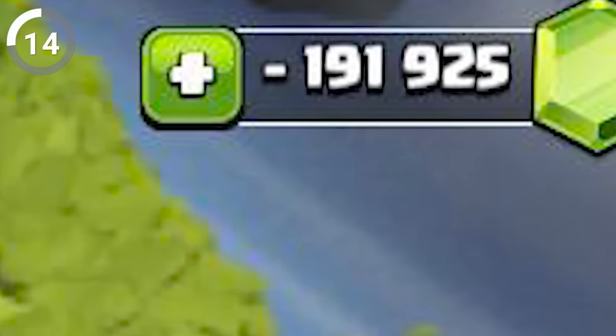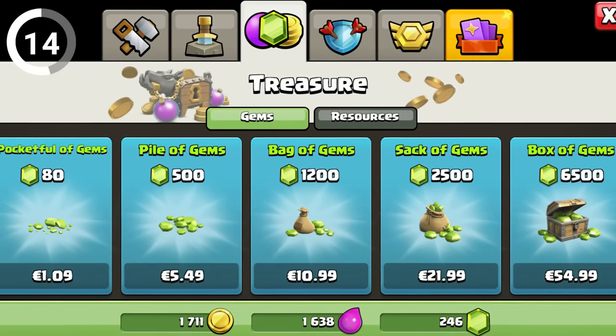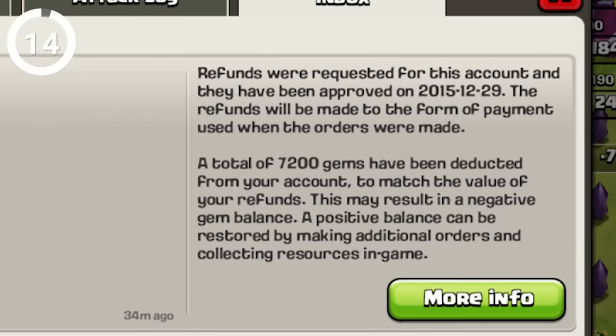Did you know that you can actually get your gem counter on negative? It's true. All you have to do is buy a gem pack, use some of the gems, and then apply for a refund.